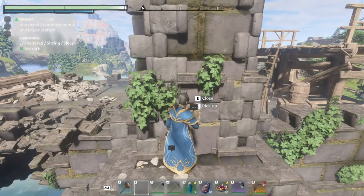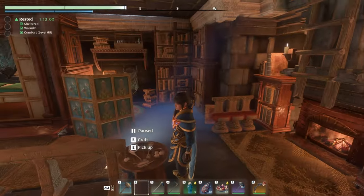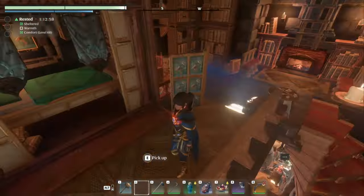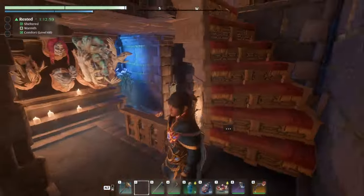Here is secret entrance number two — the alchemist's area. Very fancy. Floating candles. He's got his own privacy screen, a four-poster bed. Very nice accommodations indeed. Spiral staircase.